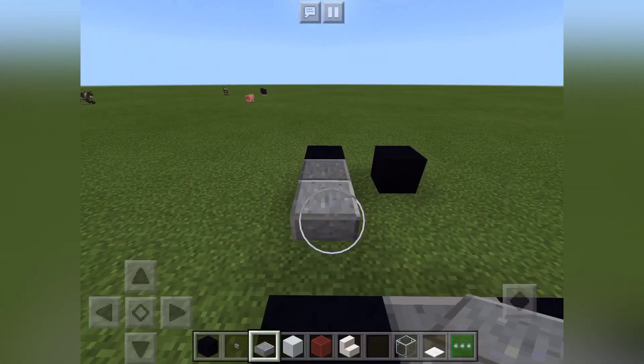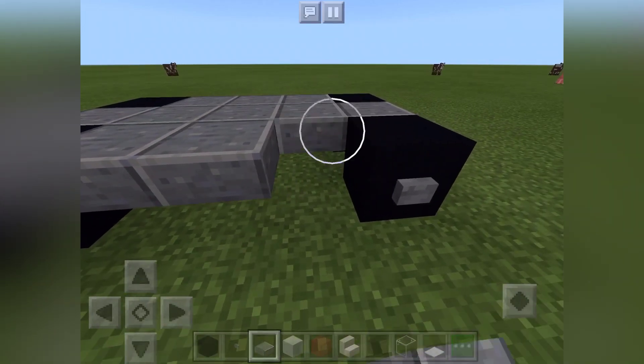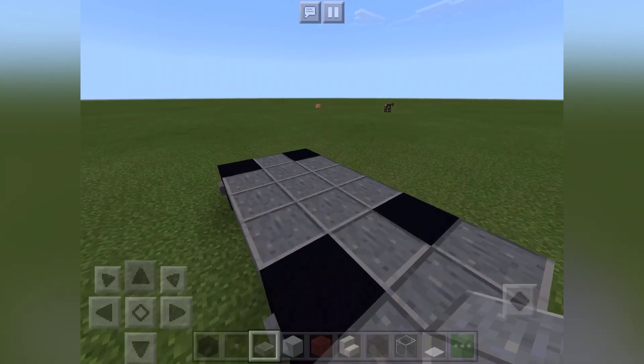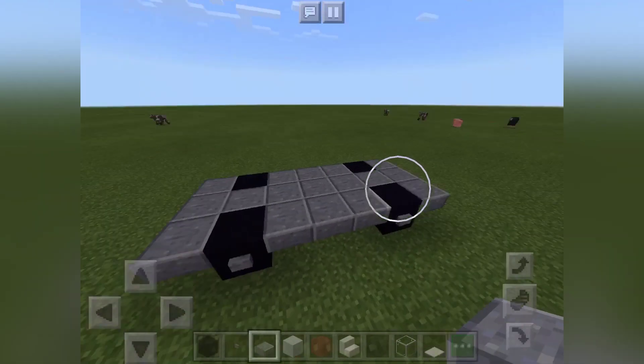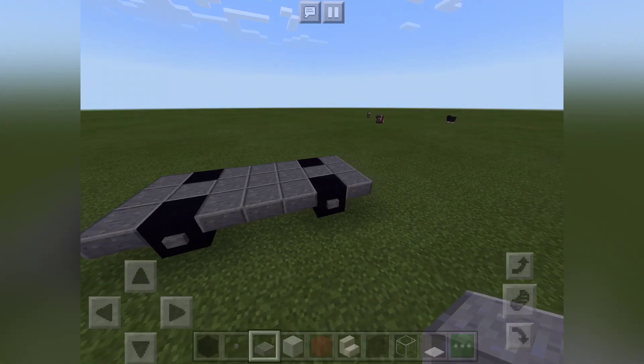Then do the base — this is the bottom of the car where all the exhaust pipes go. The fuel tanks are under here as well. You've got to go out one block at the front and back, so it's not just a block car.